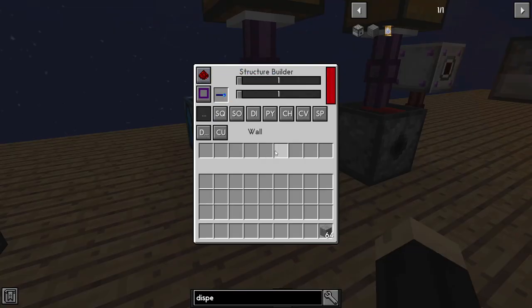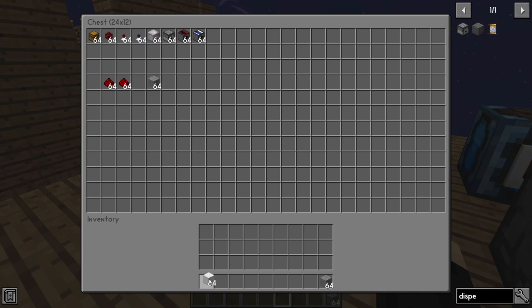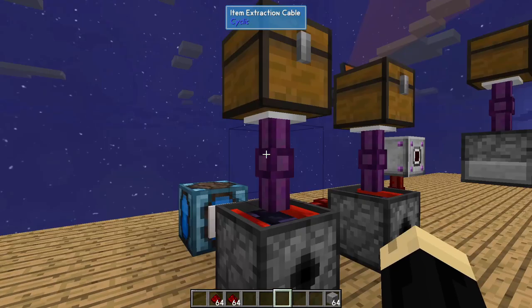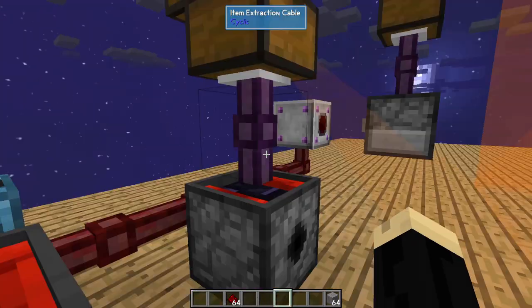These are set to require redstone, so they're not going to do anything yet. Grab ourselves some material — iron blocks and redstone. I'm going to put iron in there, which would feed down into the machine, so you can fill that all the way up with iron. This one we're going to do the same thing with redstone.